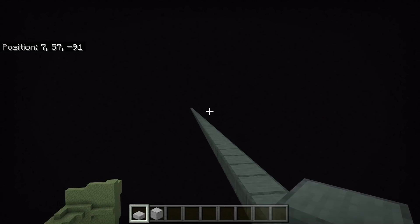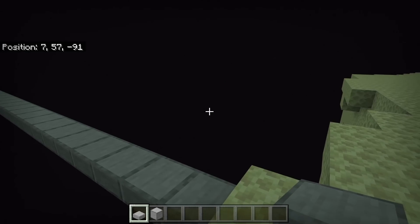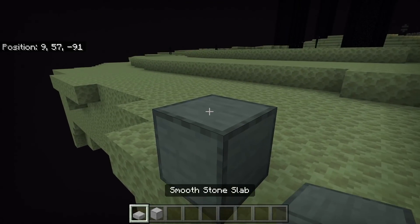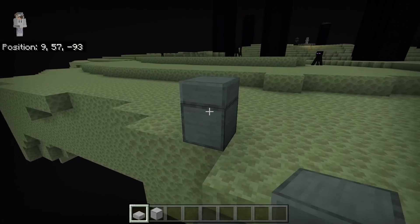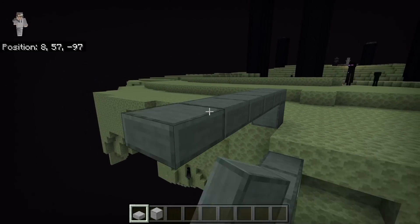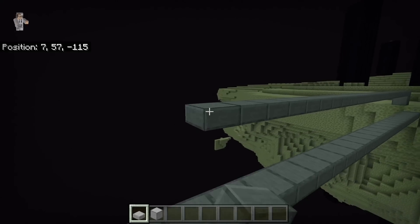After you've finished making your 100-block slab bridge, you have the option to add a guard rail. If you want to add a guard rail, just place a solid block and then place a slab on top. It's really important you do it this way so that endermen will not spawn on top of the guard rail. Then just extend this all the way to the end of the bridge.